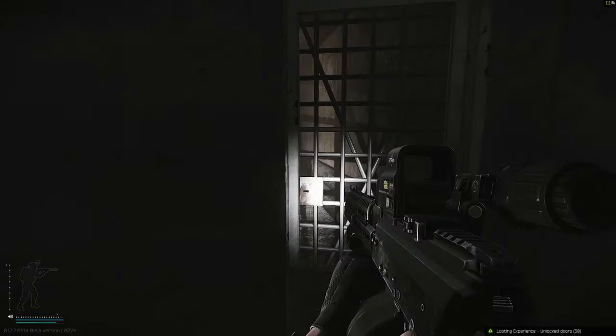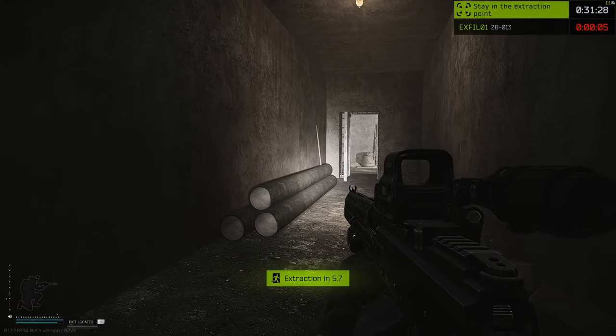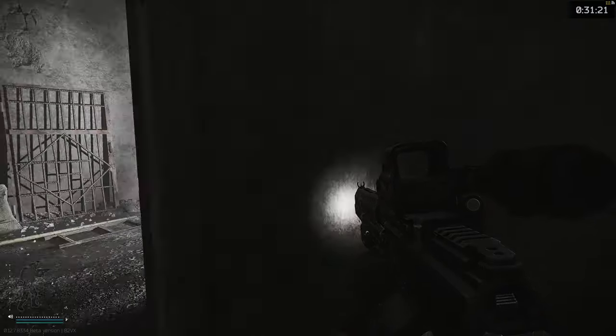Unlock the door with your factory key, go through all the way down to the end, and the extract is right here. Just remember that the power does need to be turned on for this.